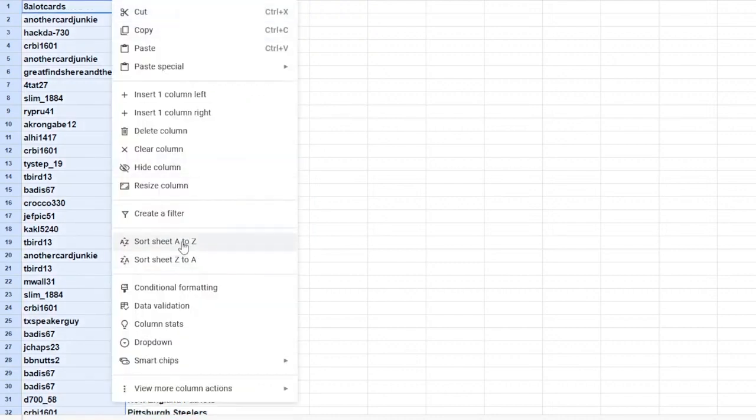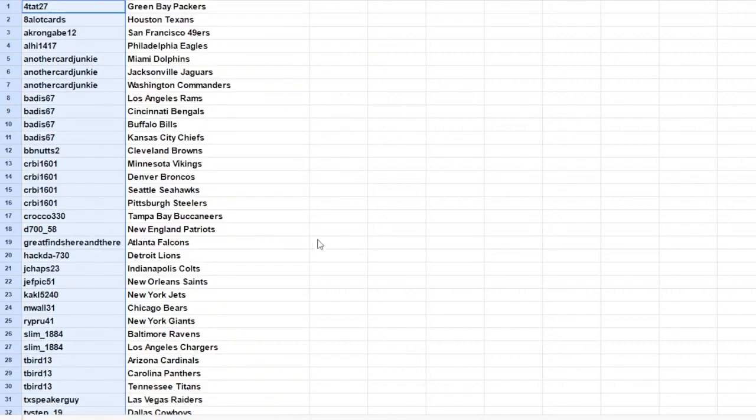Good luck to everybody. If you want to make any trades, do so now. Fortat with Green Bay up top. Tie step down there with Dallas. Those are your teams. Good luck to everybody in this break. You can make your trades now if you're going to make any. I'll leave this up for a few more seconds, then we'll get over to start opening the cards. We do have two autographs per box and a MIM card.